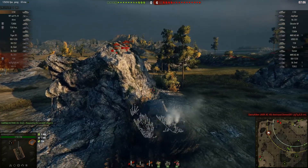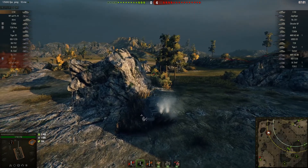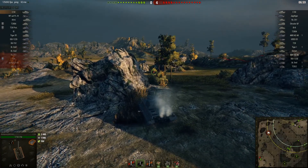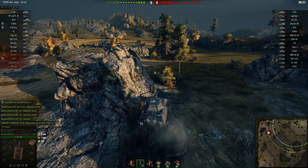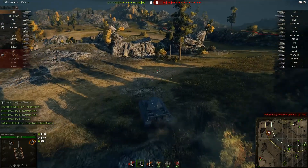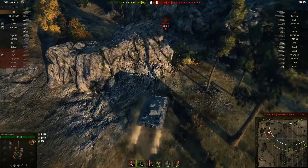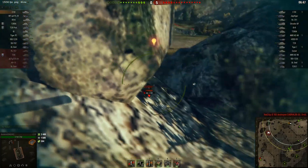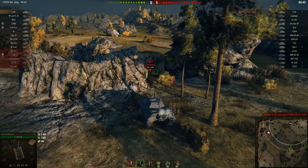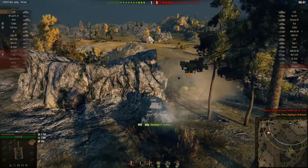I'm honestly surprised that you were capable of penetrating the Tiger superstructure because it has like 250 armor frontally, and plus he was angled because he was working the ridge. Like, this thing has 270 penetration — I'm wondering if you would even be capable of penetrating the superstructure frontally without any angling. But once again you ran out of enemies to shoot at, so you decided to go into a bit more of an aggressive spot, killing the Jagdtiger.